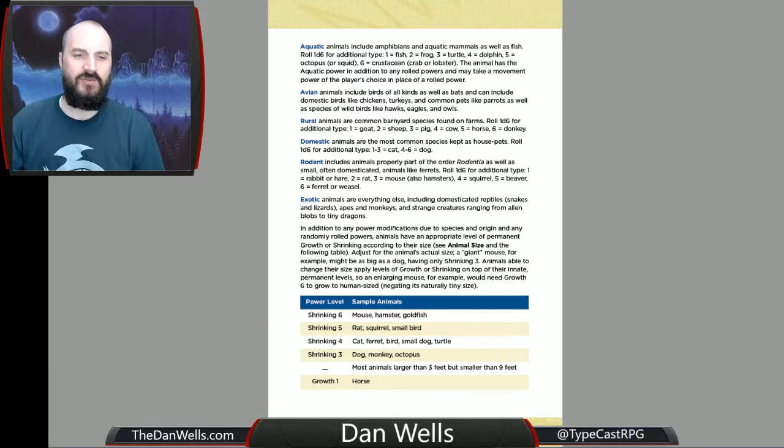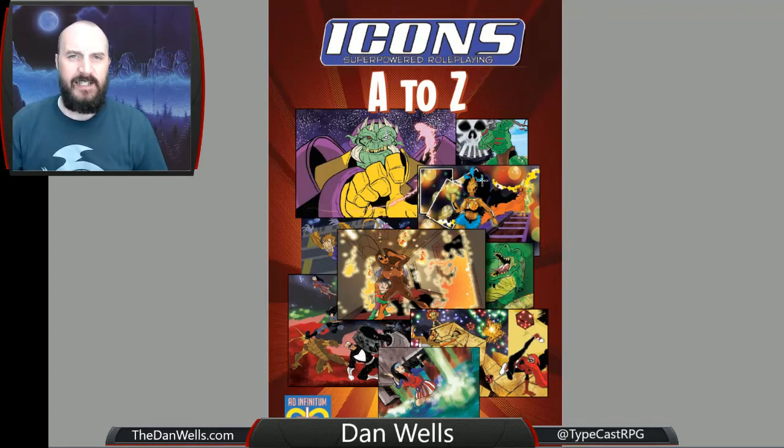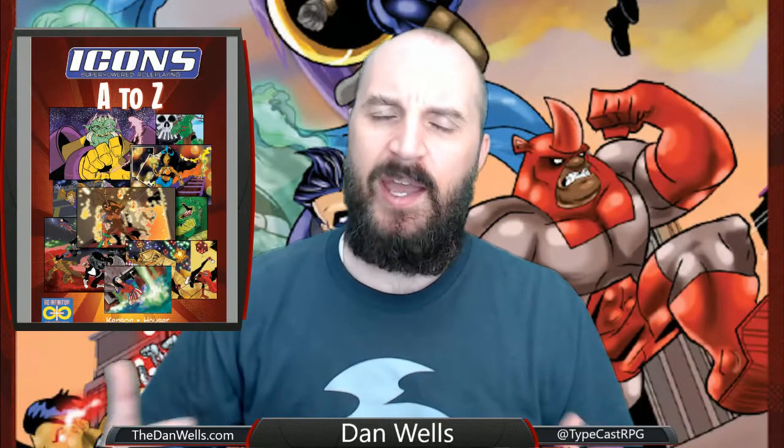The whole book is just really well done. It's one of my favorite supplements because of how exhaustive, complete, and detailed it is, while still being very simple to play and very intuitively organized. Just a fantastic book all the way around. So if you are looking for a supers game and you haven't already tried Icons, definitely try it out — it's one of my favorites because of how quick, simple, and narrative it is. A to Z should absolutely be your first or second purchase: you get Icons and then you pick up A to Z. You will not be sorry. Anyway, that's been this very short review for a very simple but wonderful RPG book. My name is Dan Wells and you are awesome.